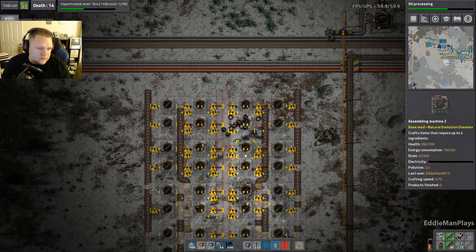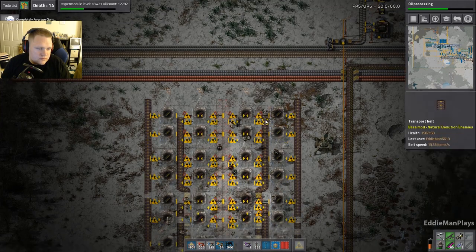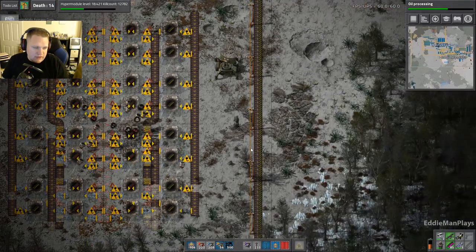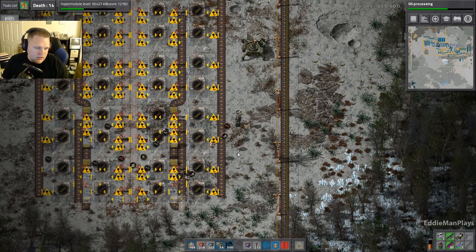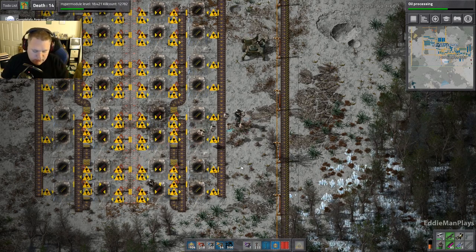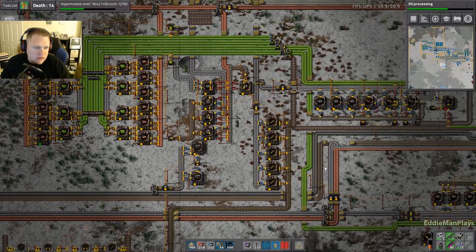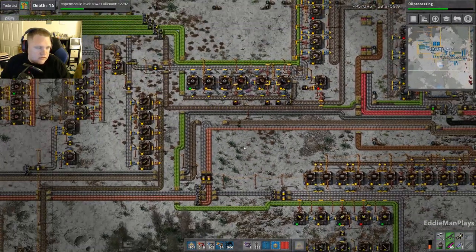If you want, you could set up a proper array for alien artifacts and I'll start making the collection system around our walls. I'm going to make a piercing rounds array here and feed it into the current belt for regular ammo — just switch it out. Should I keep the original or tear down the old one? Could probably tear it down, we're not going to use it. Okay, don't waste resources. I need assembly machines and green circuits over here.